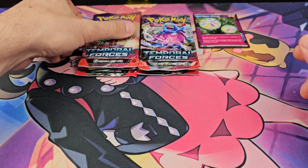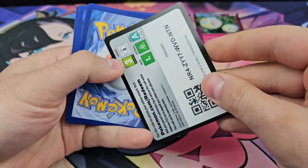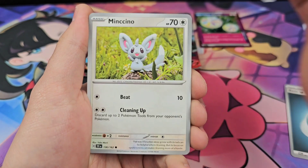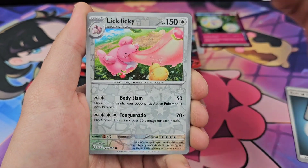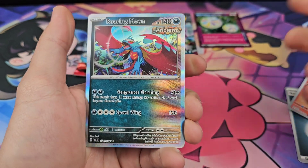Alright, we got a spec on the second pack from the first box. Darkness Energy, Snom, Mudbray, Mincino, Ruckruff, Iron Treads, Zero Aura, Lickie Lickie, Drowning Moon.